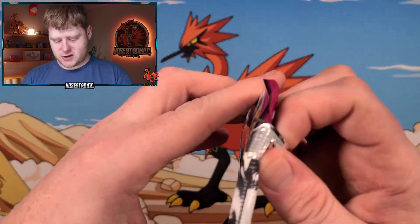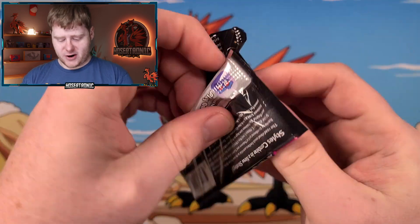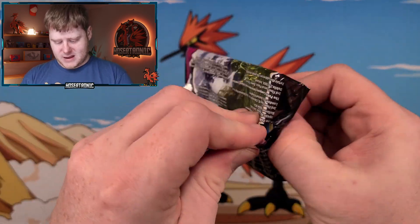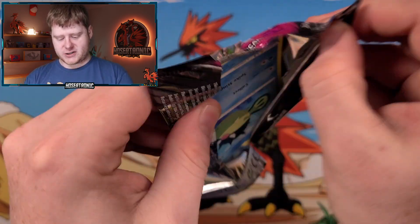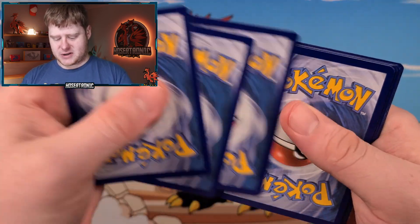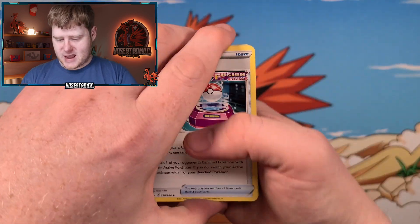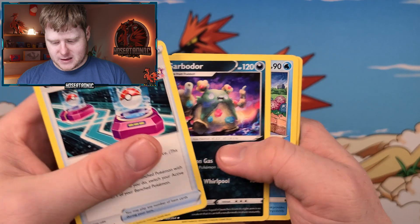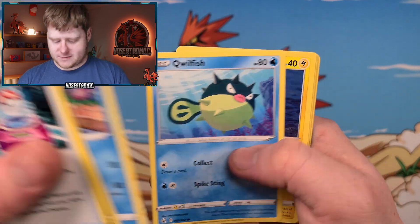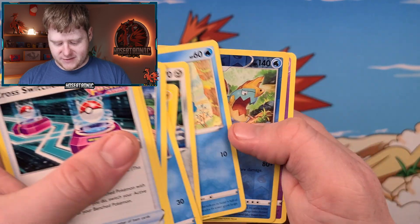We'll go on to Fusion Strike, pack number two. Really hope we can pull that Gengar card — that is one of my favorite cards from all of Sword and Shield so far. I really don't care about the rest of Fusion Strike all that much, so I really haven't been doing a lot of openings for it. I may end up just buying it, but I would so much rather just pull it myself. It's nice actually pulling your own alt arts instead of having to go buy them.